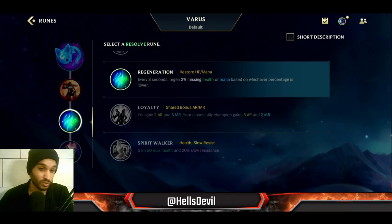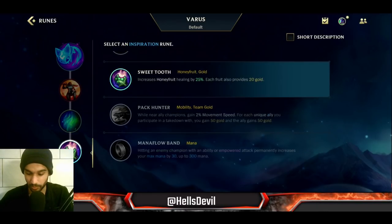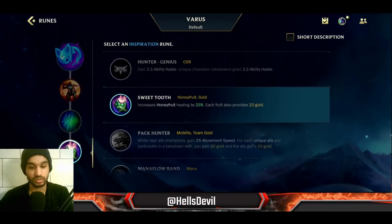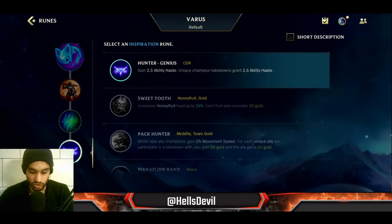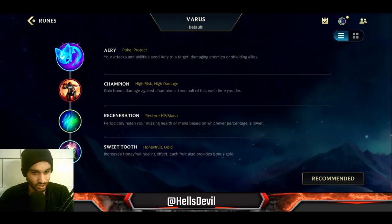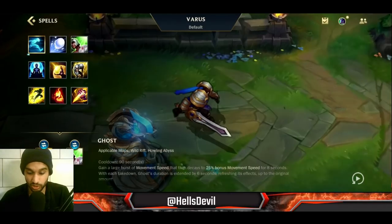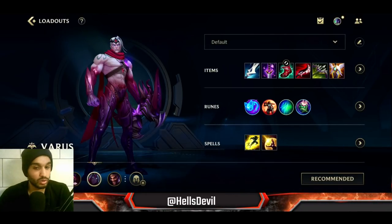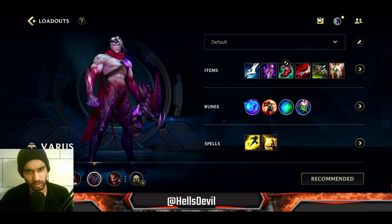I go for the Regeneration rune because of the mana — Varus just uses so much mana. After your Manamune your mana usage won't be as annoying, but in the early game you really really need the Regeneration rune. As my fourth rune I use Sweet Tooth because it's just better than Hunter Genius — the healing and energy it gives for everything is broken. For your spells you want to use Barrier; I only used Heal here because my support used Exhaust.